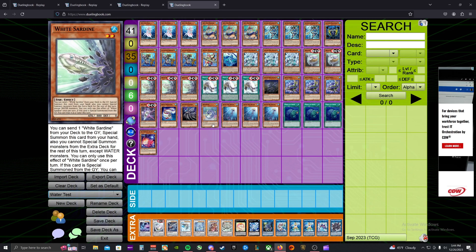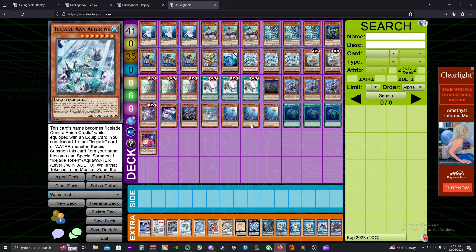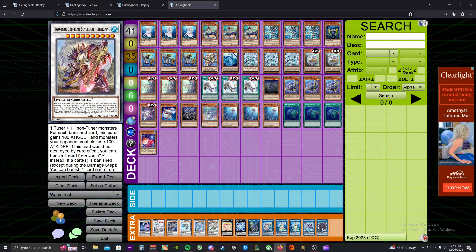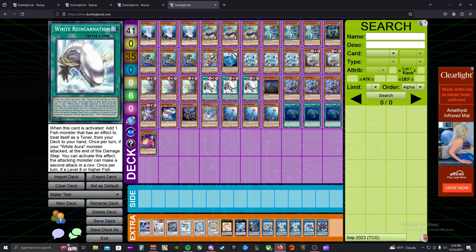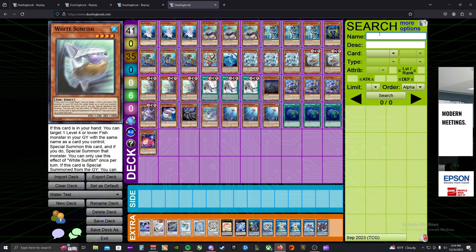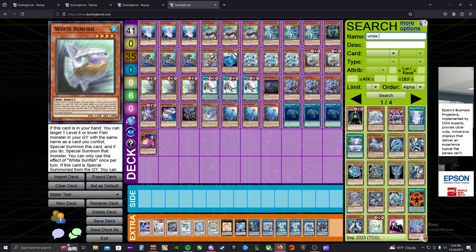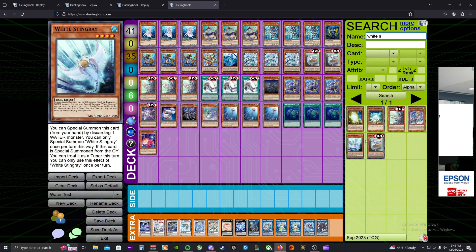Currently this is the deck I'm testing with. A lot of these cards aren't necessary — there definitely need to be hand traps in this deck. Cards that probably aren't required are the Swordsoul Synchro and White Aura Whale, though Whale works well with the new White Aura spell. That spell is basically a ROTA for the White Aura cards with additional effects — it's a continuous spell that when activated lets you add one fish monster that has an effect to treat itself as a tuner. You can add Sardine, Sunfish, or Sting.